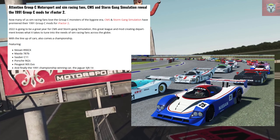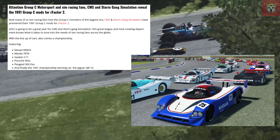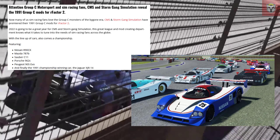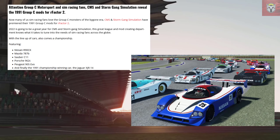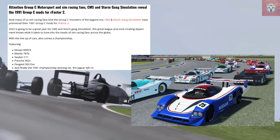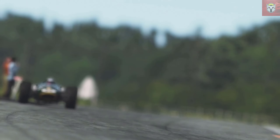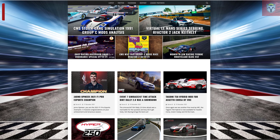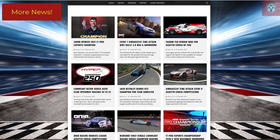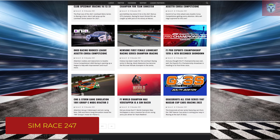Also, another update on CMS and Storm Gang, who have brought some amazing new cars to rFactor 2: the Nissan R90CK, the Mazda 787B — one of my favourites — the Sauber C11, the Porsche 962C, the Peugeot 905 Evo, and finally the 1991 championship-winning car, the Jaguar XJR-14. They're all dropping into rFactor 2 and with that comes a new championship. The guys at CMS and Storm Gang Simulation are doing a number of great mods for rFactor 2, so do check those out — I will drop the link to that article in the description.